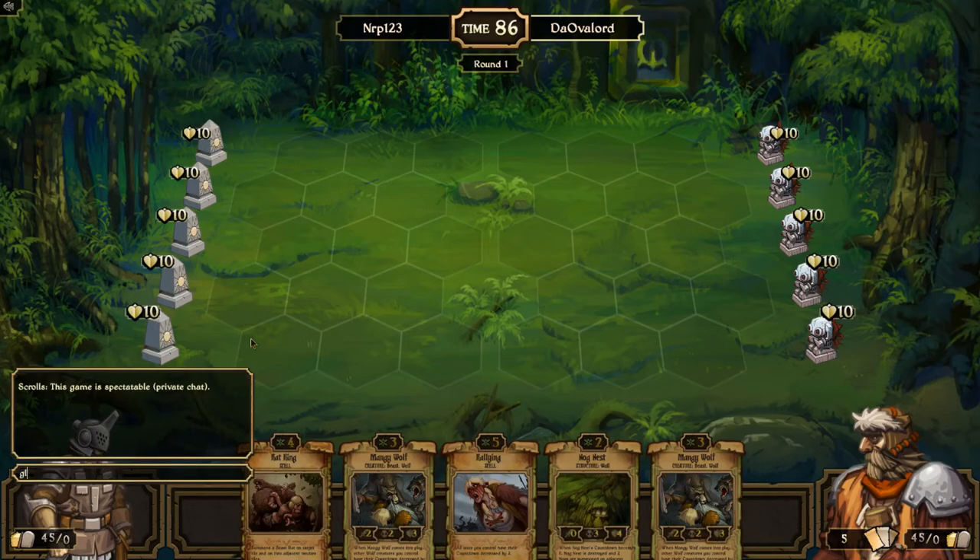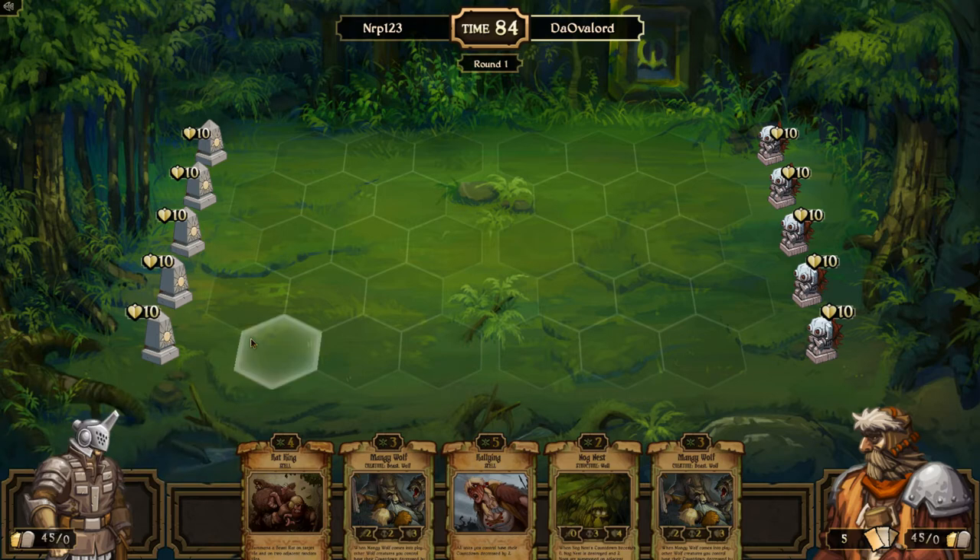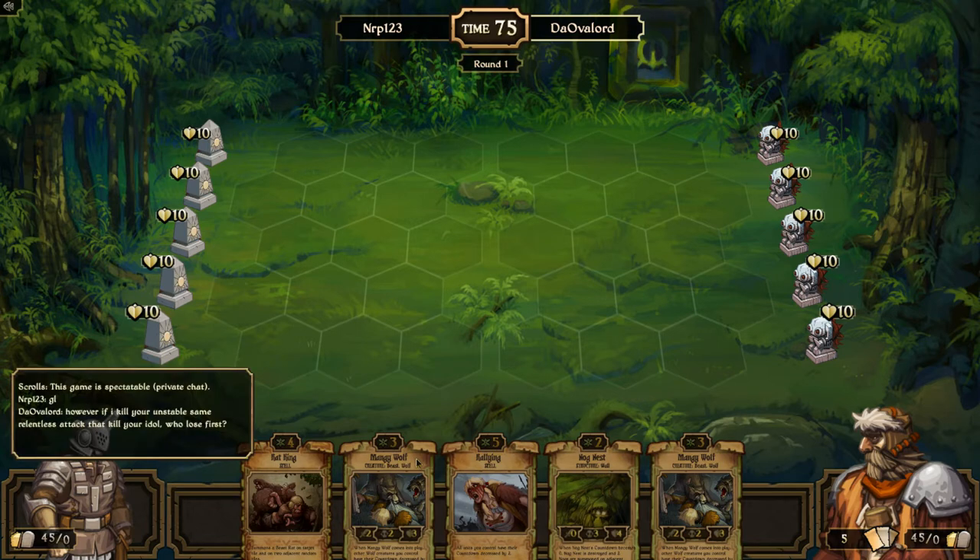Okay, so now we have — let's see how we can do this. I have two Mangy Wolves in my starting hand. I have a Nog — nice. I think this is a pretty decent starting hand.